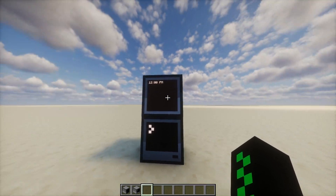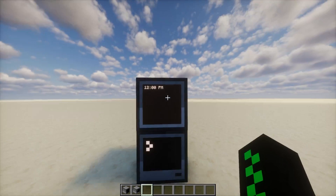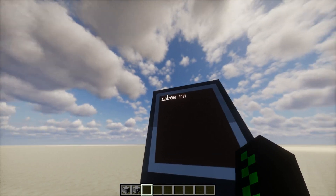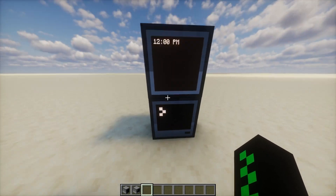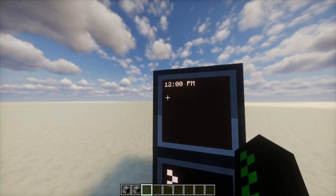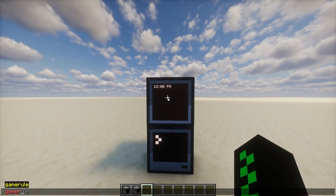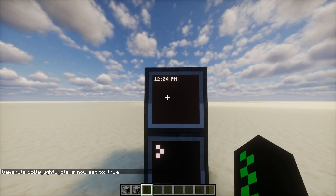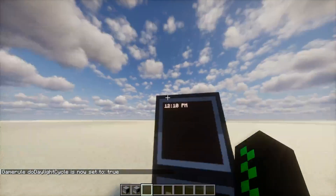The first build is done. It's very simple — it is just one computer and one monitor, and it should be working. I haven't tested this yet, but it displays 12 o'clock p.m., because I have time set to noon, but my daylight cycle is turned off. So if I turn the daylight cycle on, let's see if this works. Yes! Now it sets to whatever the time is.